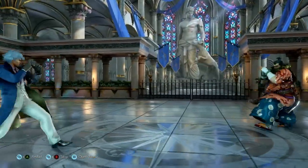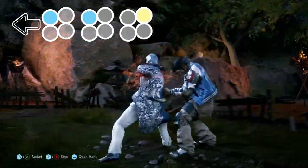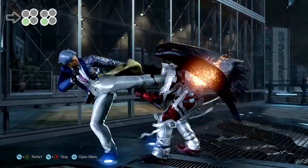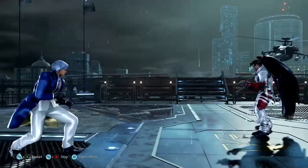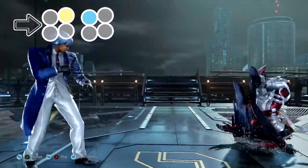Lee has powerful whiff punishing options in the form of forward forward 3 and back 1 1 2, which has a just frame timing — just do back 1 2 1 2 and you should be good. Acid storm is your launching whiff punisher, and even if you mess up you can just end it early with a 4, or just stop pressing buttons for a chance to get off scot free.